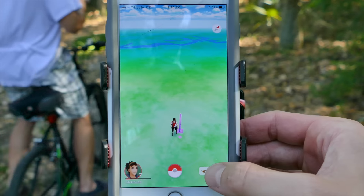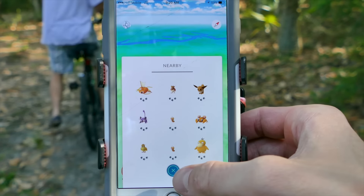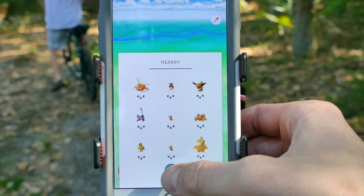The tracker will show you nearby Pokemon. The closer you are, the less tracks there will be under each Pokemon.